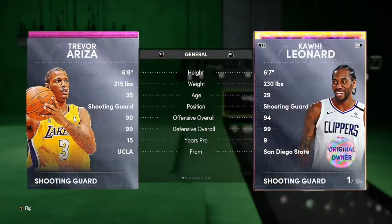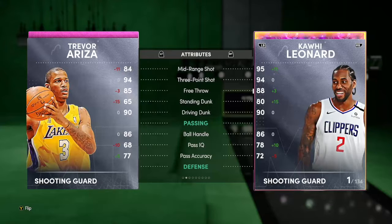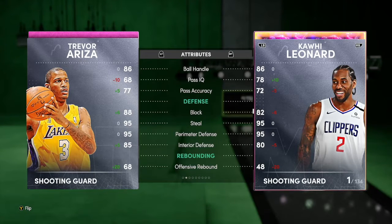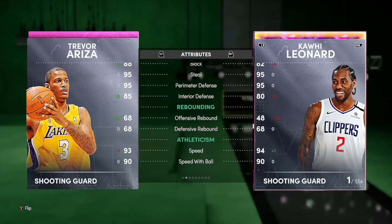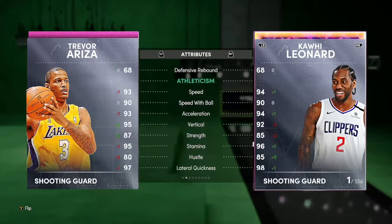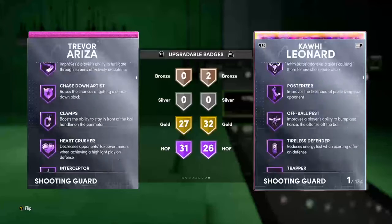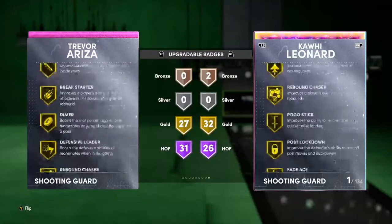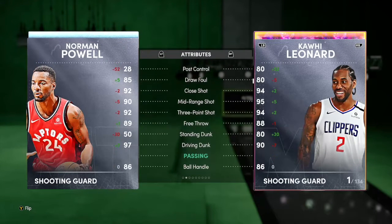Next up we got Trevor Reza Pink Diamond, 6'8, 90 offense, 99 defense. 80 draw foul is pretty low, 84 mid-range, 94 three-ball, 90 driving dunk — very comparable to Kawhi right now. Speed boost, barely. 86 pass IQ, pass accuracy is low. He has better defense than a Galaxy Opal: 88 block, 95 steal, 95 perimeter, 85 interior. Rebound is pretty low. 93 speed. Badges: 31 Hall of Fame, 27 Gold — Hall of Fame Clamps, Hall of Fame Deep Threes, Circus Threes, Quick First Step, Downhill, Gold Dimer.